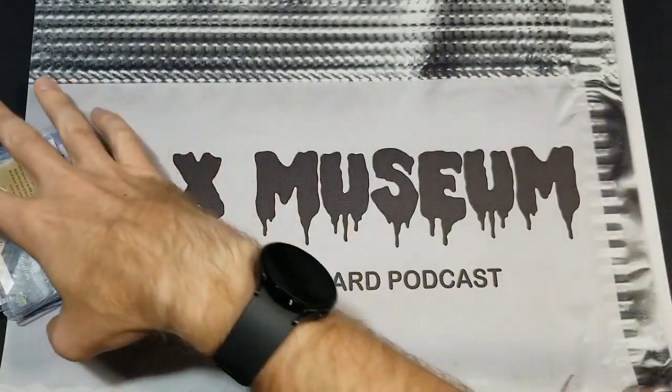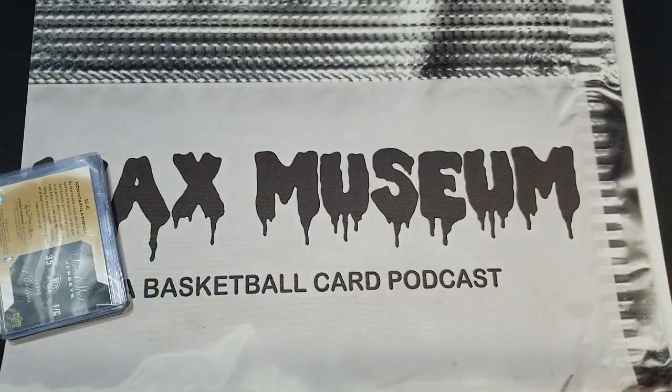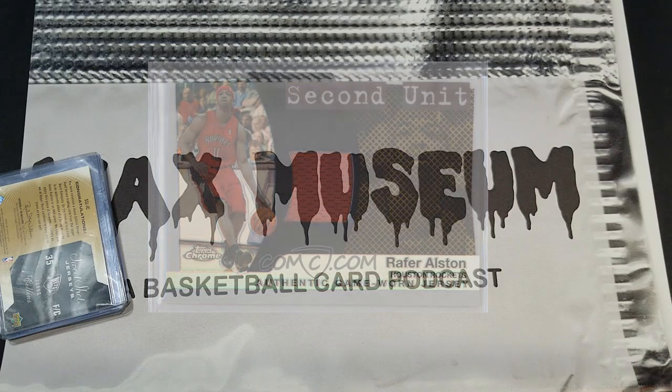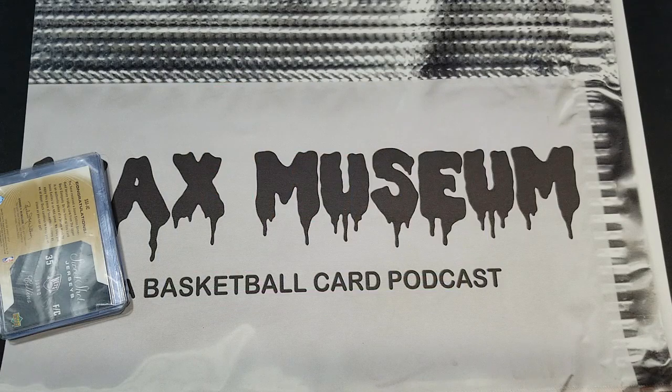The last card — I'll have to put a picture up — is a Rafer Alston refractor relic, and that falls into the category of gifts for friends. I have a friend who sets up at this show and gives me Pacers stuff frequently, and he collects Rafer Alston, so it was great to find one that he needed.